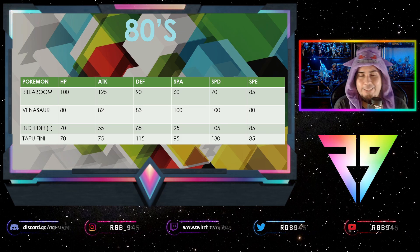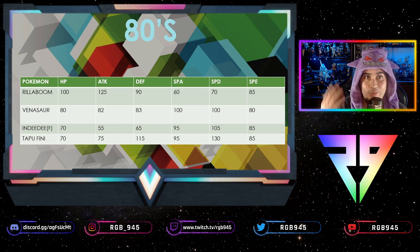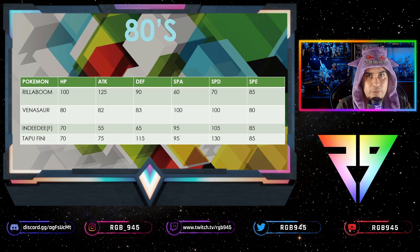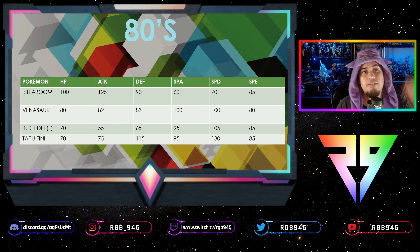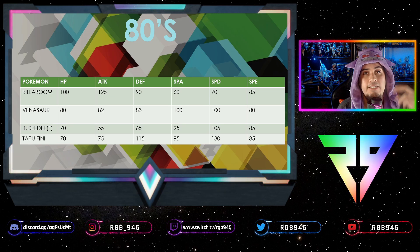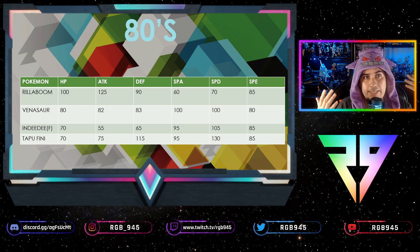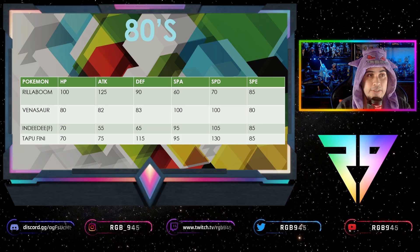The 80s tier has Rillaboom, Venusaur, female Indeedee, and Tapu Fini. Rillaboom hardly ever gets speed investment — it doesn't need it because Grassy Glide becomes a priority move under Grassy Terrain from Grassy Surge. So what's the point of speed if you're attacking first anyway? You actually want Rillaboom's speed as low as possible. Both Indeedee and Rillaboom are in the same speed tier, and whoever is slowest keeps their terrain — so if your Indeedee is at 86 speed and the opponent's Rillaboom is at 85, Grassy Terrain stays instead of Psychic Terrain.